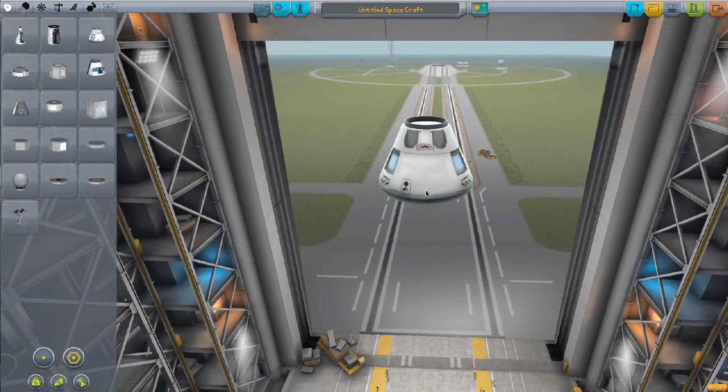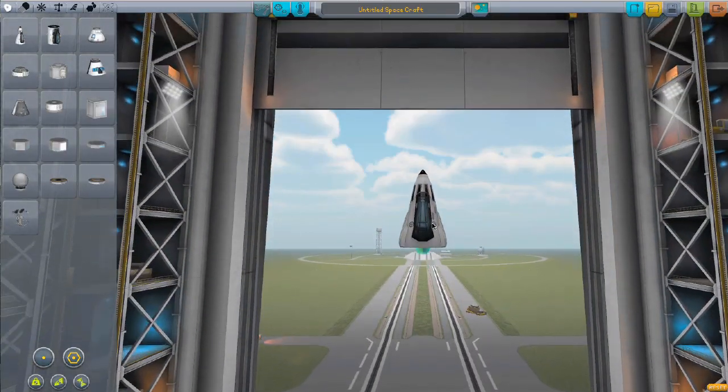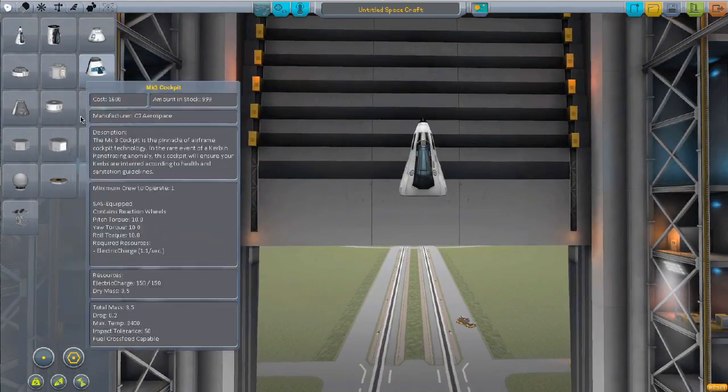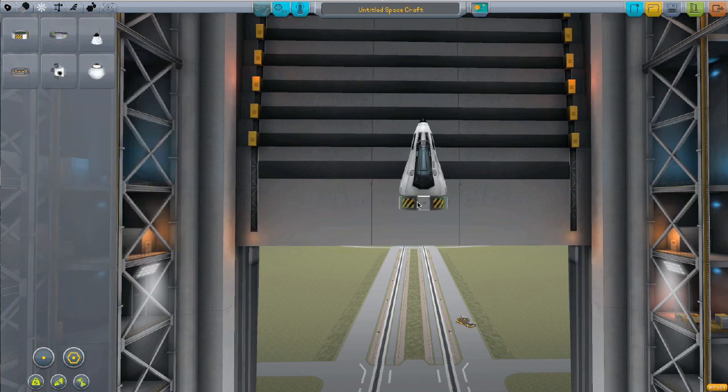So let's build a rocket ship. You know what I want to do this week? Let's actually build a new ship. Let's get rid of this thing. I want this Mark 1 pod. I want to build a ship, send it to the moon. I want to see how low we can make an orbit without it crashing. That's the goal. So let's do that.